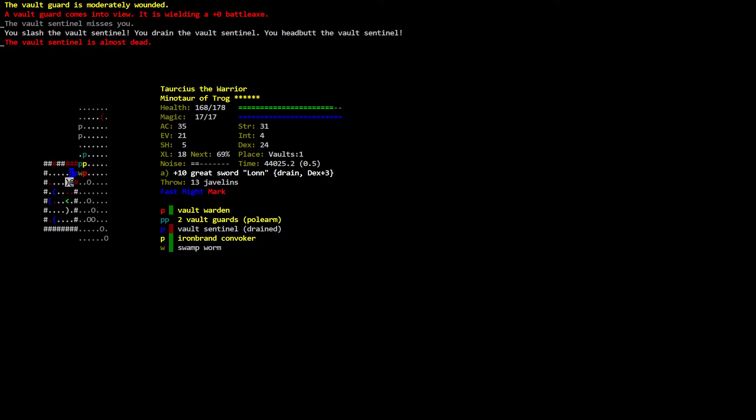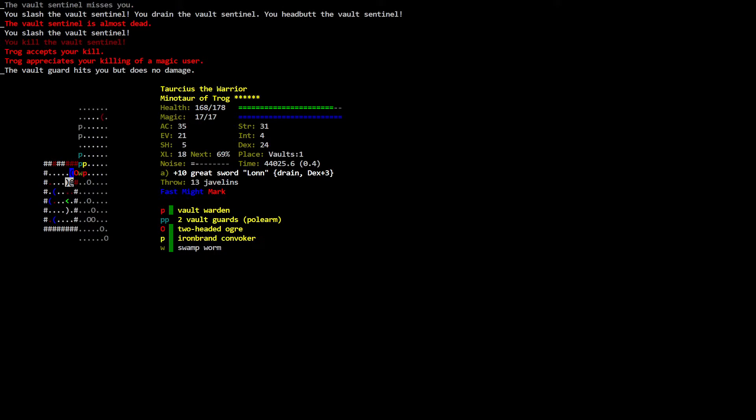The vault sentinel misses you. You slash the vault sentinel. You killed the vault sentinel — Trog appreciates. The vault guard hits you but does no damage. That was the shapeshifter. Pretty intense — it has a lot of health. There are just so many messages I try to skim through them.